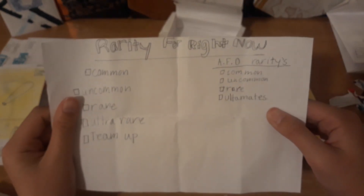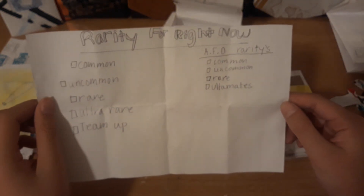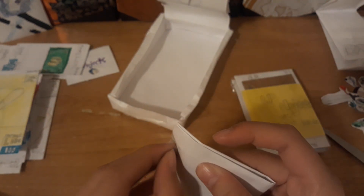Next one - I think this is the rarity chart. The rarity chart. This video is way too long - it's already 20 minutes. I'm having too much fun with this. Hopefully you guys enjoyed the video - the content's been very slow lately, I'm sorry. There's a new Legends video coming out soon, so stay tuned. Rarity: common, uncommon, rare, ultra rare, team up. AFO rarities: common, uncommon, rare, ultimate - that's a lie because there's ultra rares. My handwriting was good - I wish I had that handwriting honestly.